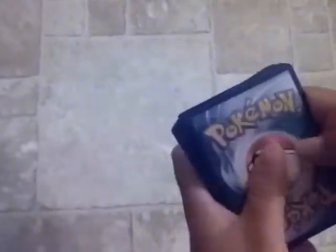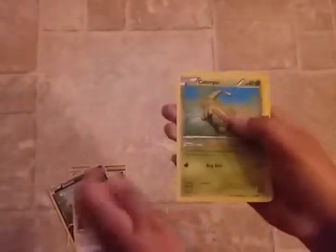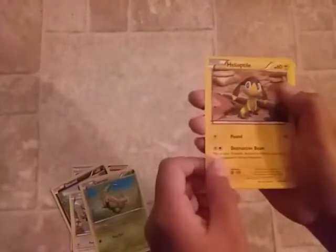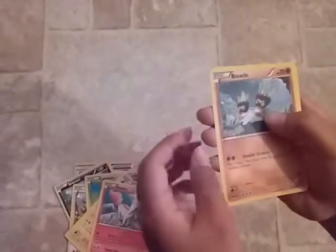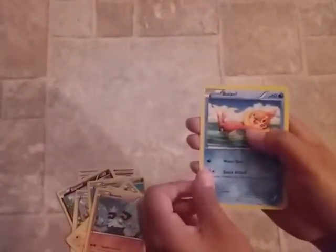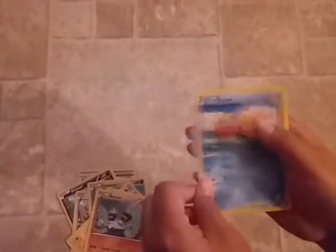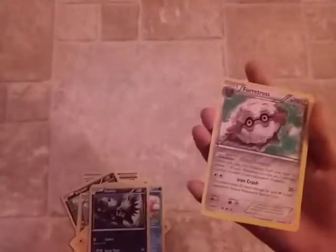The cards are: Blacksmith, Miltank, Caterpie, Hilly, Optile, Ponita, Binette, Binnacle — sorry if I say the names wrong. And the rare one is Florges Dress.